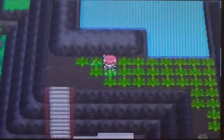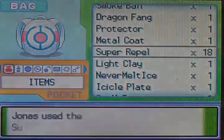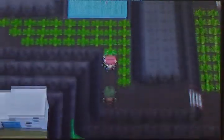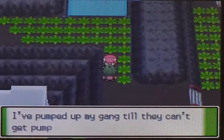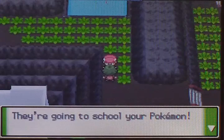We're going up this hill. That was unexpected — let's go over the repel. That was completely unexpected, I did not know that. I did not have a clue. There's another base trainer. I pumped up my gang till they can't get pumped no more. They're going to school your Pokemon. You sure about that?